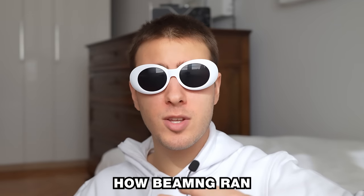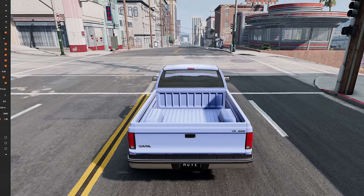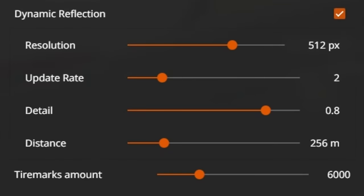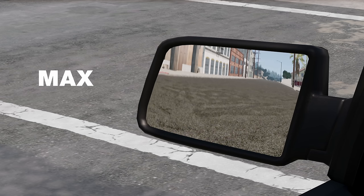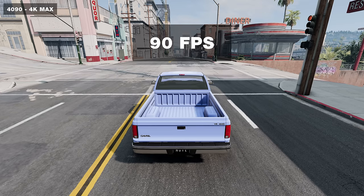Now before testing 8K, I want to show you the world record I may have beaten. But first, I wanted to see how BeamNG ran with max settings, because the ultra preset is actually pretty conservative when it comes to one setting in particular: dynamic reflections. And funnily enough, as soon as you go to increase it, it gives you a warning. These settings basically control the quality of reflections and how often they update. By maxing them out, we went from 142 fps down to just 92 — that's a 35 percent loss in performance.